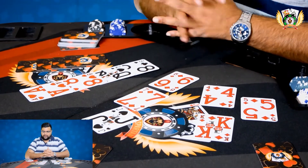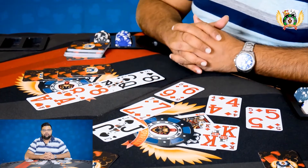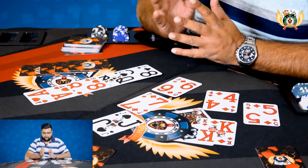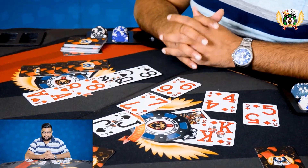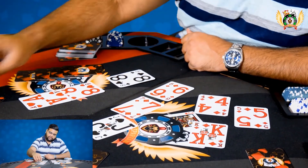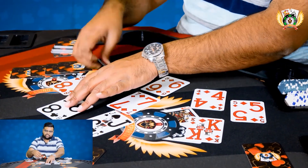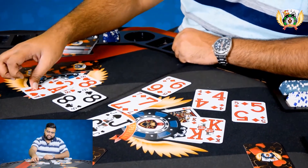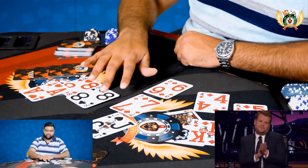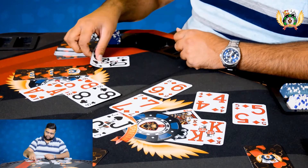Now let's see the third hand: an eight of clubs, a queen of spades, an eight of hearts, and an ace of hearts. Even though you have two hearts, one club, and one spade, the best hand here is to discard the queen and make the ace the second supporting card — giving you a pair of eights with an ace as the supporting card.